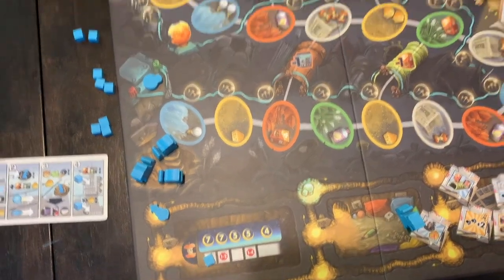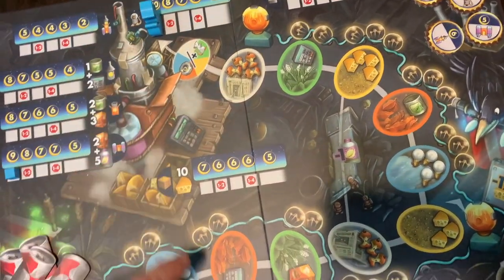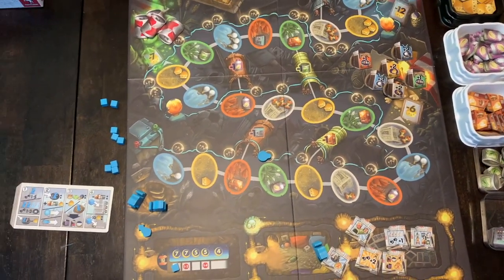You also score points for getting your rats onto the rocket by reaching the end of the track. Additionally, you can score points by donating cheese and by advancing your light bulb — those are the other two resource types. The light bulbs are on blue and the cheese is on yellow. The game ends when one player has put out all eight of their scoring cubes — you actually have ten, with two additional ones available in the final round. Placing eight triggers the last round, then everyone gets equal turns. Alternatively, the game ends if somebody gets all four of their rats onto the ship.